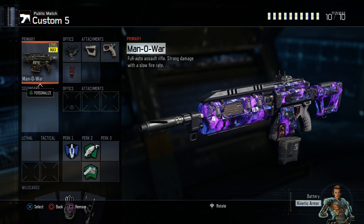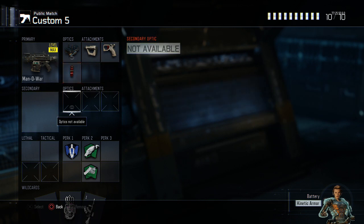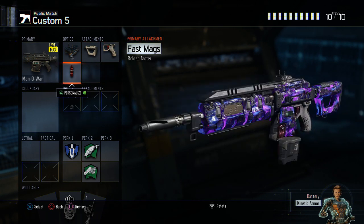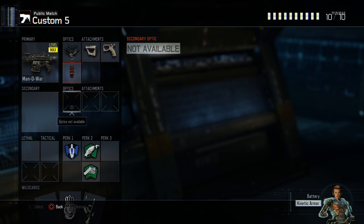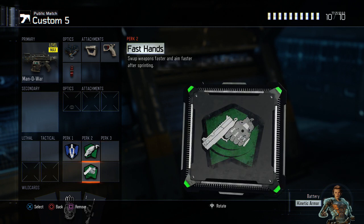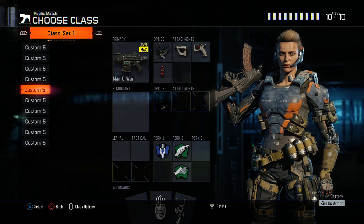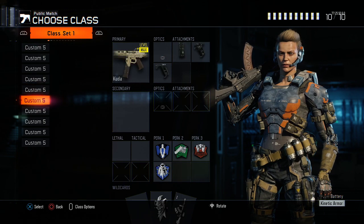The next class is probably the second-best assault rifle class: the Manowar with ELO, stock, quick draw, and fast mags. I always say never use the Manowar without fast mags. I really stick to that. Sometimes you just don't have enough slots, and I like quick draw and stock more than fast mags — but I find this class is perfect. I give up my third perk, and that's fine — the third perk slot is probably the weakest. Blast suppressor and tac mask are both good, but your first perk — afterburner, scavenger, fast hands — you need all that. This is my pure automatic assault rifle banger class.